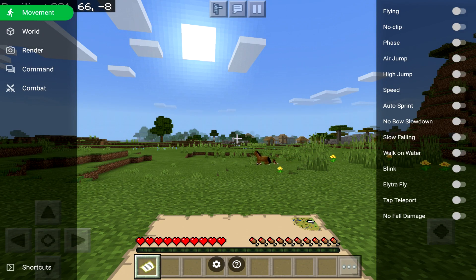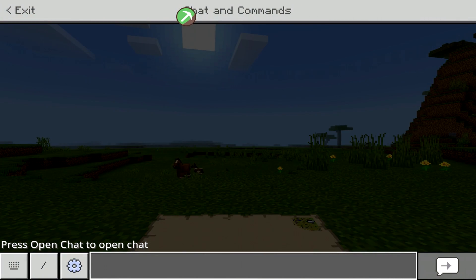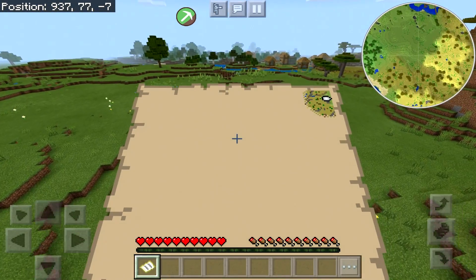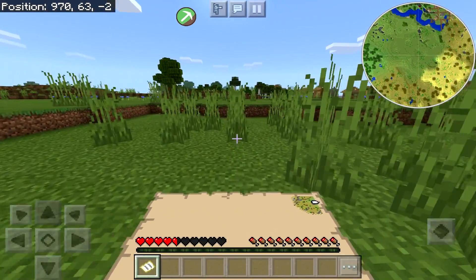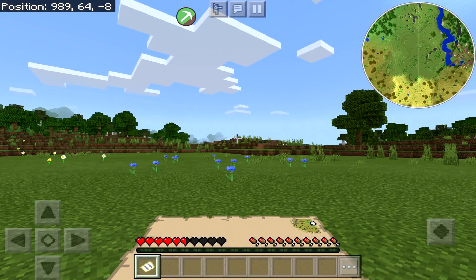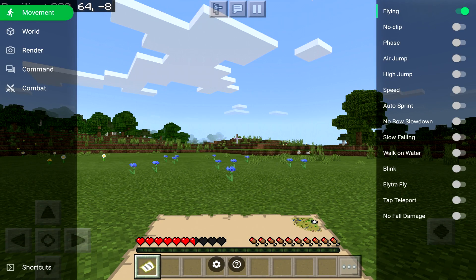Tapping on the mini map gives us a bunch of different options. We're in survival, and looking at chat you'll notice I haven't typed any commands to change my game — which means if we tap on this we are able to fly. Now be careful if you're doing this in survival because you will take fall damage. Also, this app does not work on servers — you will get yourself banned. And if you're playing on a realm, make sure you ask the realm owner's permission.